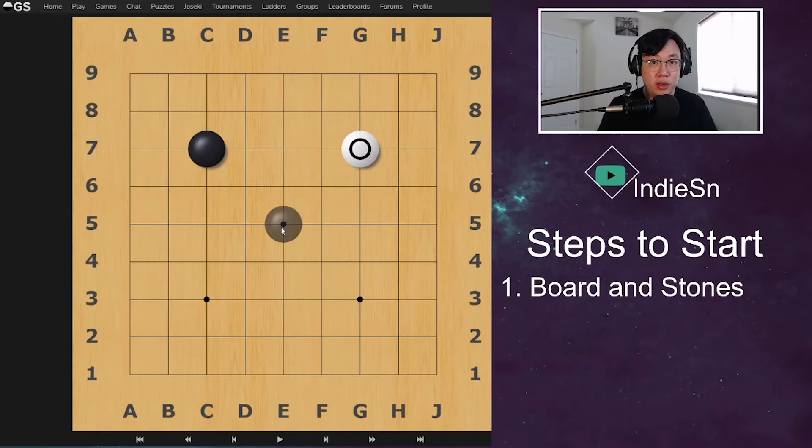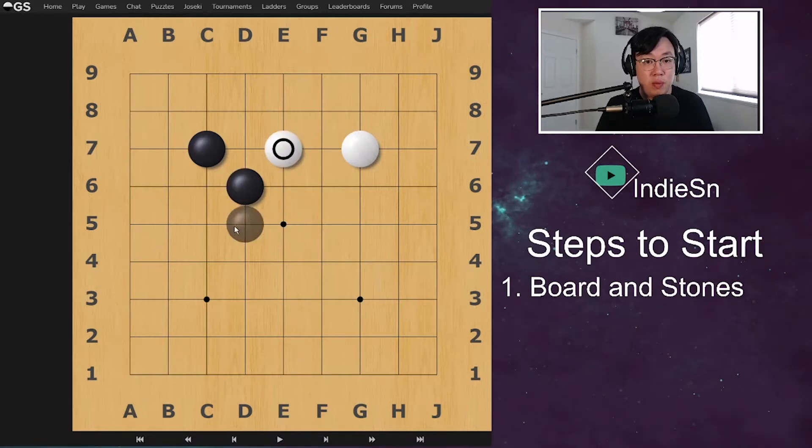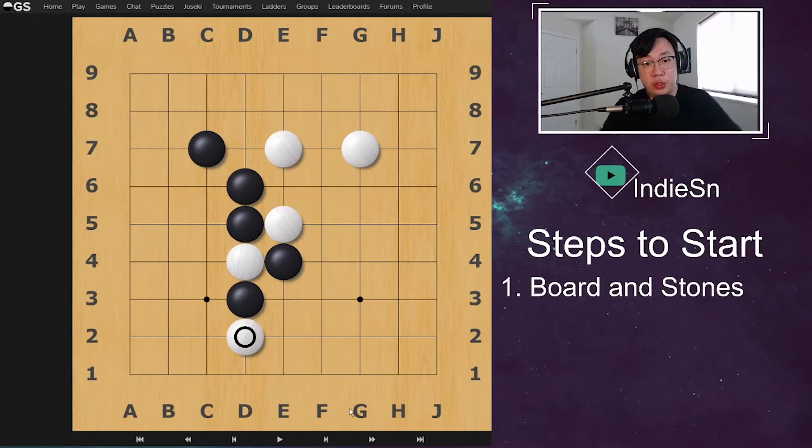You guys will take turns placing stones on intersection points. Now, once they are placed, you can never move them. It's not like chess, it's not like checkers, where you're able to move the pawns, the knights, the checker pieces around the board. Once the stones have been placed, that's it — they're done. The main idea is to try to place stones in a way where you're able to surround and capture, which will lead into step number two.